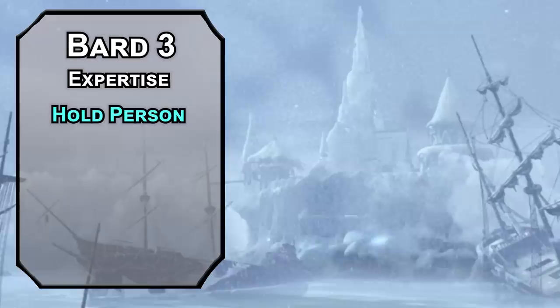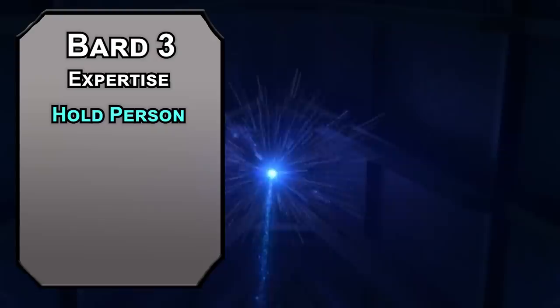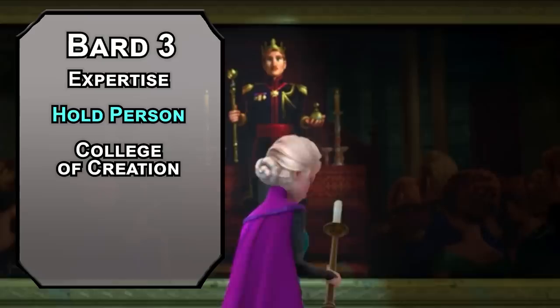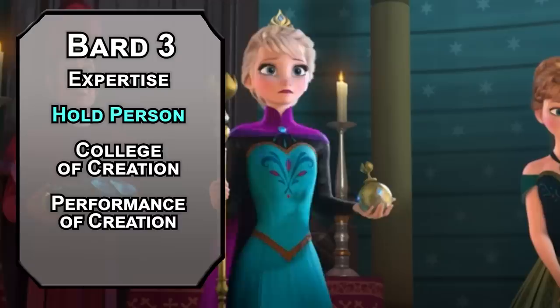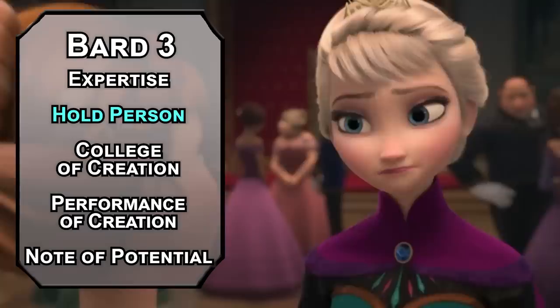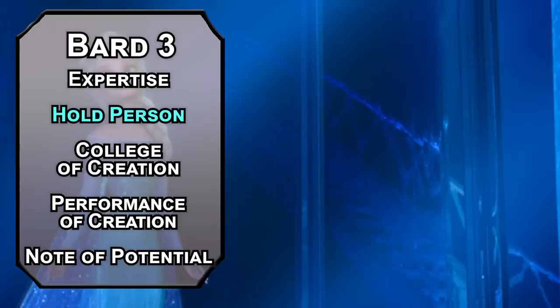Elsa doesn't get all that offensive with her ice — the most impressive stuff she does is utility and creating sentient life. Speaking of creation, the College of Creation Bard gets a Performance of Creation, making an object of medium or smaller worth less than 20 times your Bard level once per long rest. At 6th level it can be large, at 14th level it can be huge. Your Inspiration die also gets more power with a Note of Potential: when a creature uses it on an ability check, they roll with advantage. On a saving throw, they get temporary HP equal to the roll plus your Charisma modifier. On an attack roll, they can force a Constitution saving throw on a creature within 5 feet, dealing the Bardic Inspiration die in thunder damage. Music can be very powerful, especially when sung by the legendary Adele Dazim.